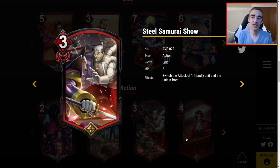Samurai Show — three MP: switch the attack of one friendly unit and the unit in front. Very gimmicky. Three MP is not tons. If you're playing a lot of one-attack units, maybe in a GDI list, this could be good — the upside is very high. But the low side is very low. Overall I'm probably pretty low on Samurai Show, though I could see it being busted in a one-attack theme with Orochi.